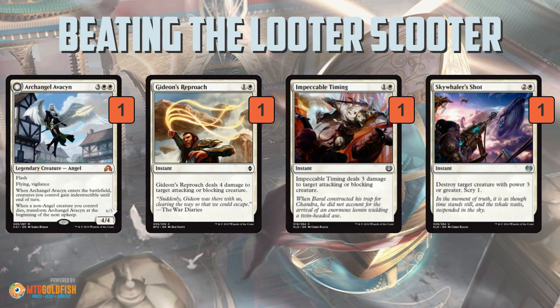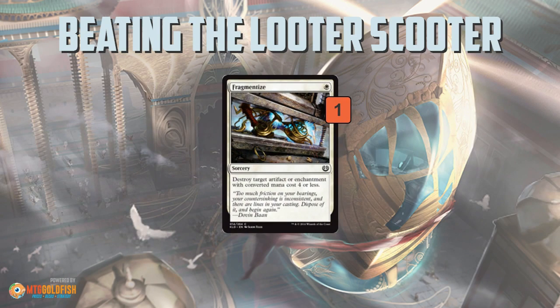Impeccable Timing would be an option if you need copies five through eight of Gideon's Reproach, but you wouldn't play it over Gideon's Reproach. Skywaller's Shot is the opposite — you get to kill things that are Smuggler's Copter size and bigger instead of smaller. So if you're worried about bigger threats, Skywaller's Shot is probably better than Gideon's Reproach, even though it's less mana-efficient. I'd want some number of these cards in my main deck, or definitely in my sideboard if I'm building a white deck. Fragmentize is another white option — clean artifact or enchantment destruction. It doesn't get Sky Sovereign, but it hits Fleetwheel Cruiser and more things than Natural State.